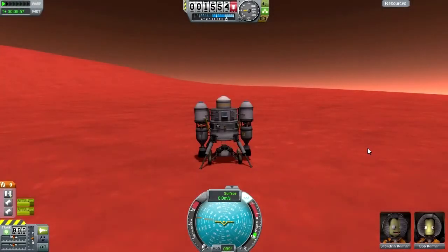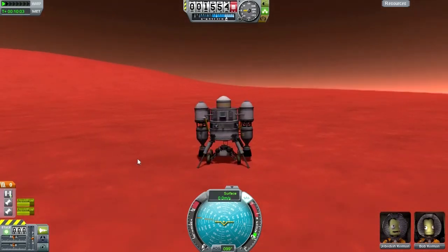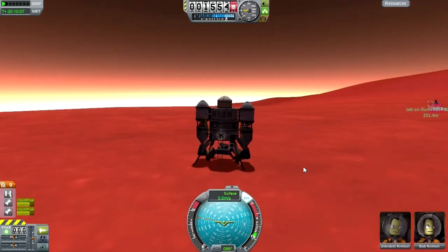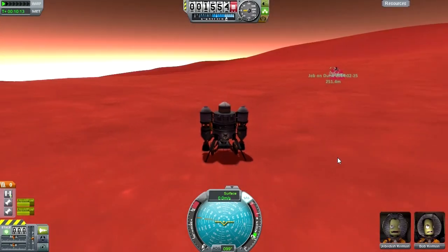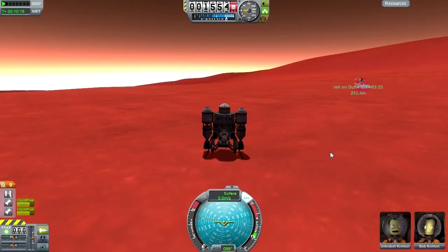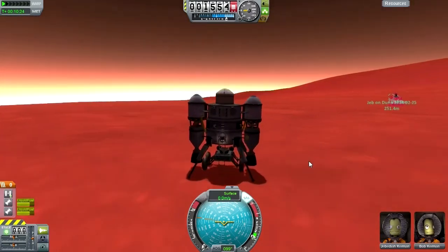Hello everyone and welcome back to my complete career run through in Kerbal Space Program 0.23. Last time, to my great relief, we managed to get to Jeb Kerman and bring him into the rescue lander — and not too far away either, 250 meters, not bad if I do say so myself. These proximity landing missions are the worst, especially atmospheric proximity landings — not my idea of fun honestly.